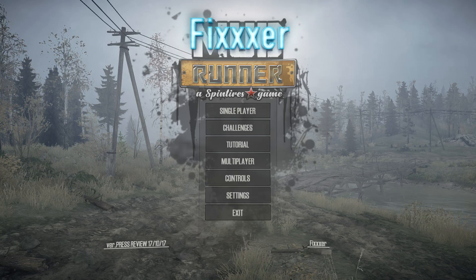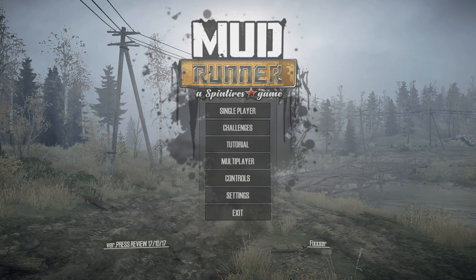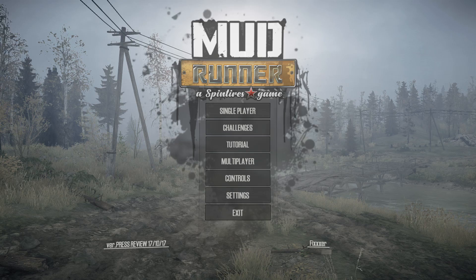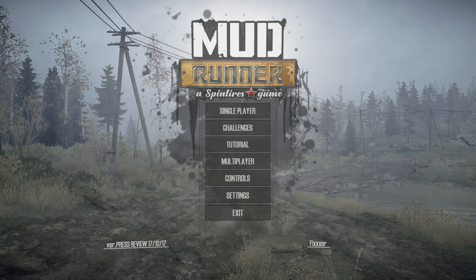This was announced back in August — I believe the title they announced was Mudrunner: A Spin Tires Game, as you can see on screen. They've since changed it to Spin Tires Mudrunner. Anyway, this comes out on October 31st and it'll be $30. However, you get a loyalty discount if you own the first game — a 50% discount, so $15 if you own it, $30 if you're going in fresh.